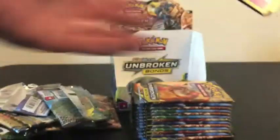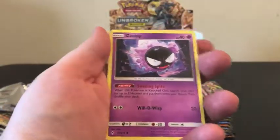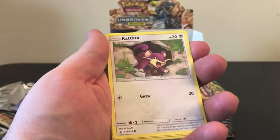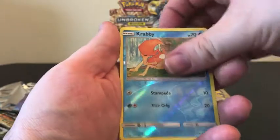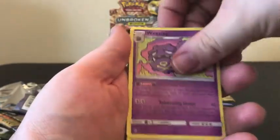Now we're going to be moving just a little bit quicker through these. We have a Tangela, Venomoth, Rattata, Goldeen, Reverse Holo of a Krabby, and our Rare is a Weezing.